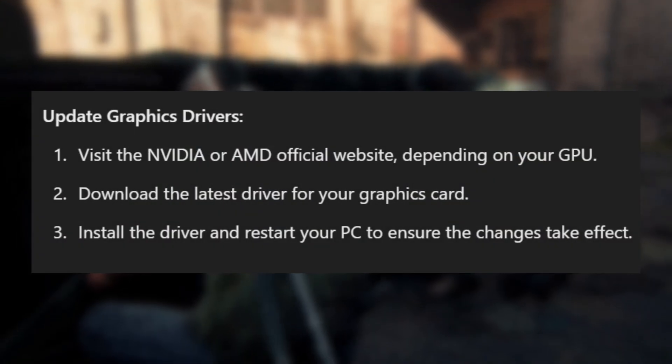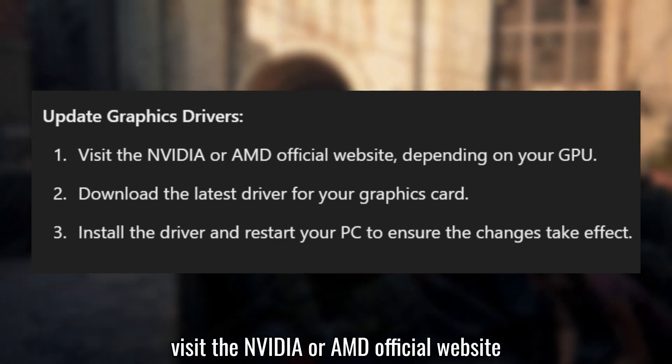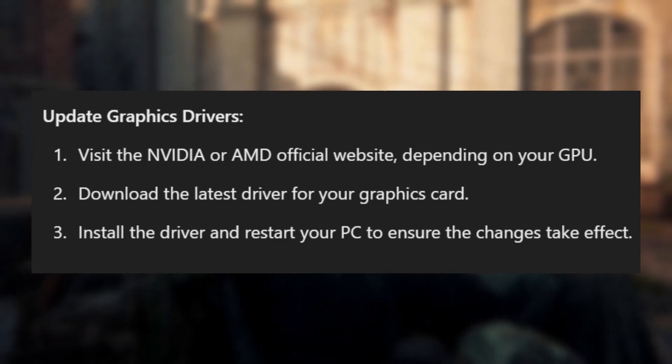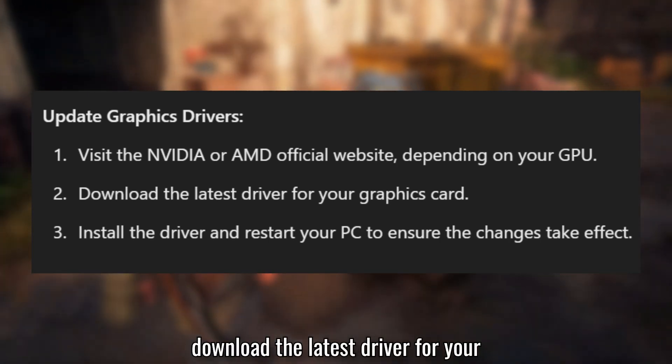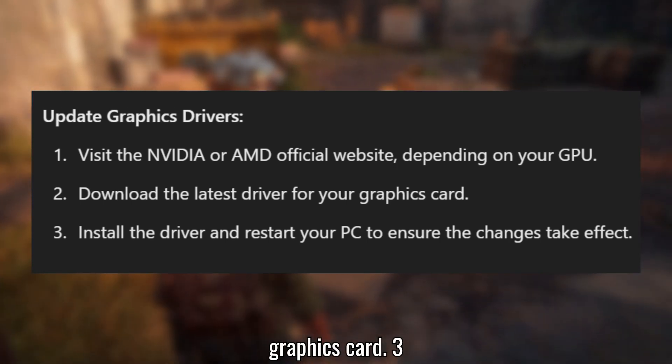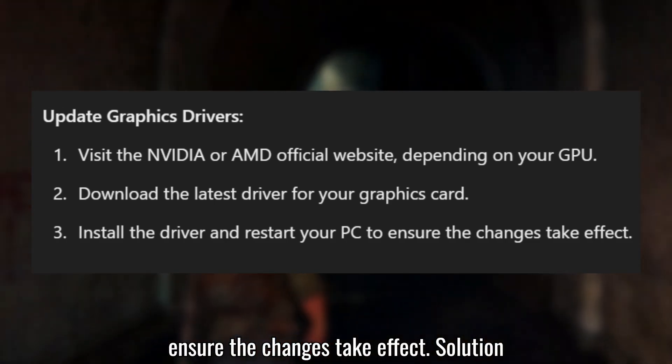Solution 2: Update graphics drivers. Visit the NVIDIA or AMD official website, depending on your GPU. Download the latest driver for your graphics card. Install the driver and restart your PC to ensure the changes take effect.